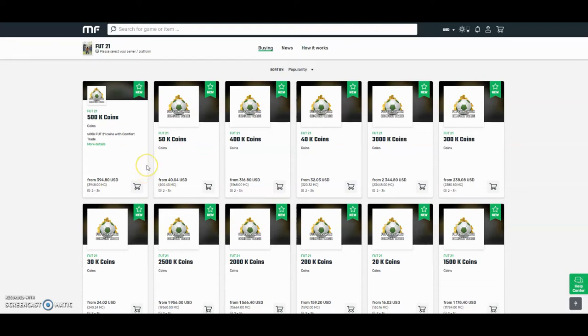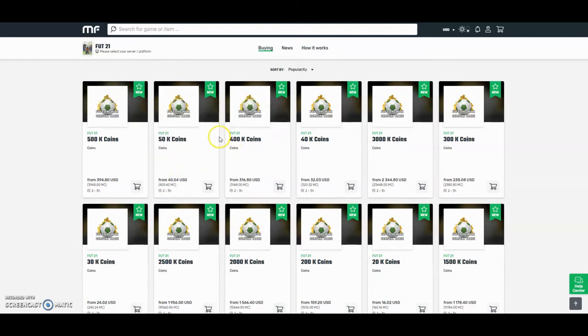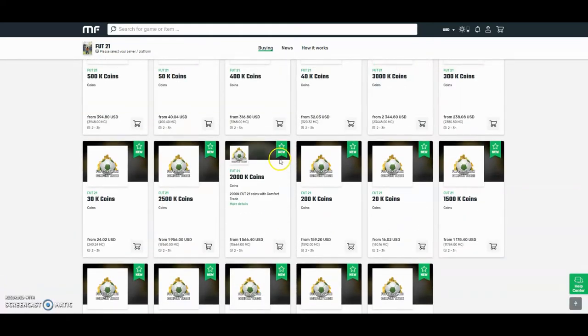Check out MuleFactory.com for the cheapest FIFA 21 coins. They're brand new out now. Obviously, the prices will change every day due to the fact that FIFA has just came out, so don't take these prices for gospel. But they do the safest comfort trade around — all legit and will be fast orders. Bear with them at the start because there will be a lot of orders. Use the checkout code OWENFIFA to get yourself a discount.